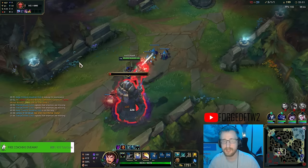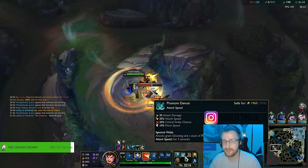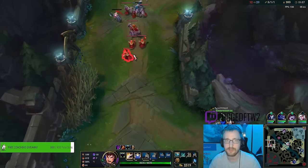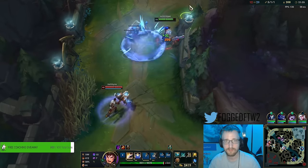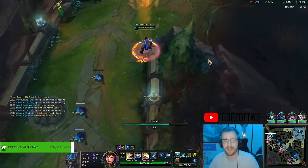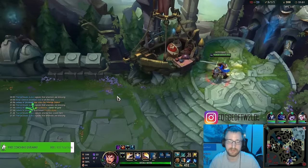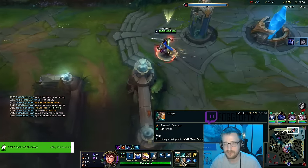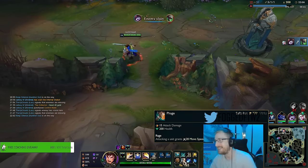If your win condition is pure splitting, going Trinity Force and Hullbreaker is pretty insane on Garen, because the on-hit from Hullbreaker does bonus damage to turrets and champions — actually insanely strong. For maximum turret destruction we'd go Hullbreaker next. If we want more teamfighting we can go Sterak's Gage for the extra tenacity and the big shield, since we already have a lot of HP from these items — 800 HP from these two items.